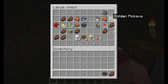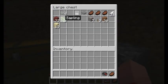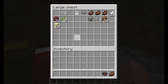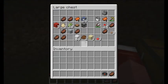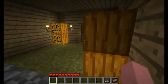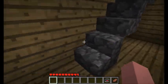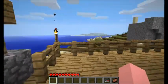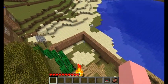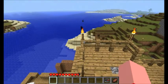Here's my stuff - I got some saddles because I want to put the Mo' Creatures mod on the server. Half my map is gone, that sucks. At least I remember the way. Pretty much this is where I go out during the night - I have a bow and arrow I usually take with me and I shoot down all the creepers and stuff.